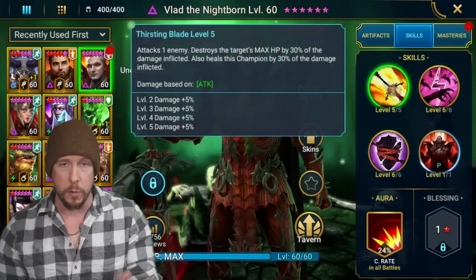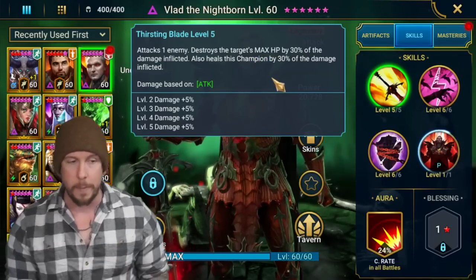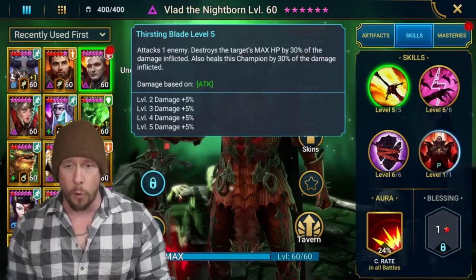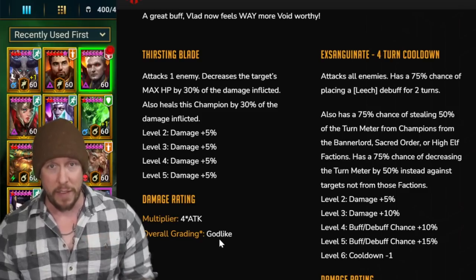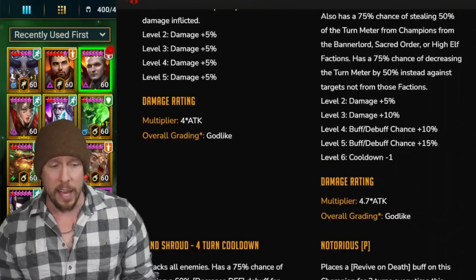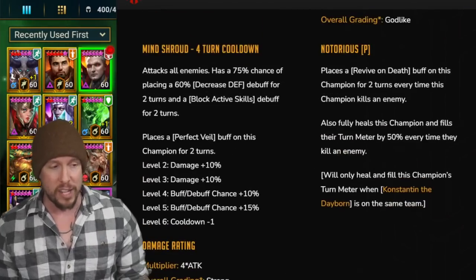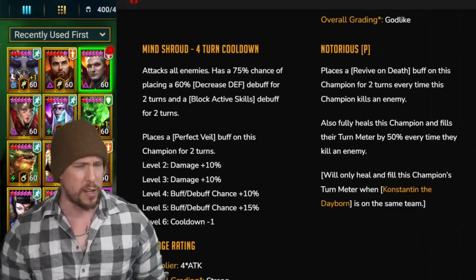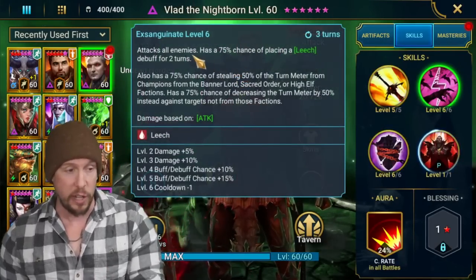Let's quickly review his entire kit. His A1, Thirsting Blade, attacks one enemy, destroys the target's max HP by 30% of damage inflicted, and also heals this champion by 30% of damage inflicted — a nice built-in heal. It has a four multiplier, a god-like rating on HellHades.com. His A2 AOE multiplier is 4.7, also god-like, and his A3 AOE multiplier is now a four — a strong rating. Shoutout to HellHades for already updating it right when the changes went live.